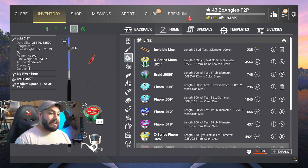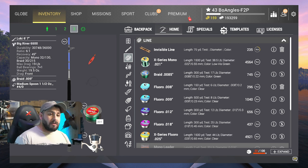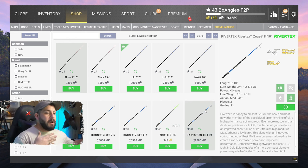We do need to make a rod upgrade here. We're currently using the Loki 6'7", which is 6 to 23 pounds — 19 pounds on the big river 6500. This could possibly work for the majority of lake trout at White Moose Lake, however if you catch a 40-plus pound fish you might struggle. So I'm going to go ahead and upgrade. The rod I have written down is the River Tech Zeus 8'10", which is 18 to 46 pounds — a good scale for a lot of fish. It's $28,000.